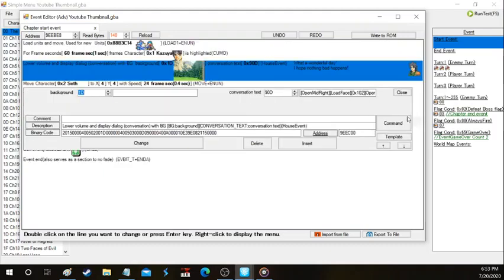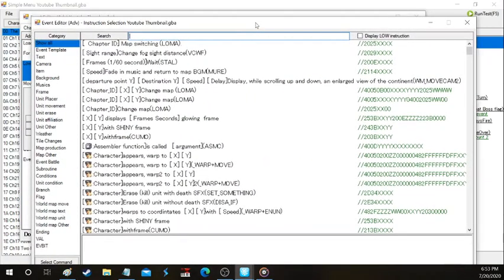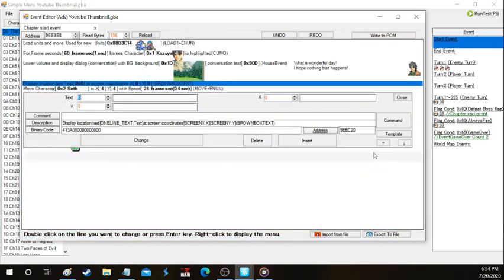We're going to have him say 'I hope nothing bad happens' — great tier of writing. We're going to put the A there. In the game it's going to play the A event, and then afterwards it's going to go on to the next event — this conversation event right here — which is the dialogue with background event. We've got the actual event editor selection right here. For this tutorial the biggest command I use is 'display text at bottom by CG scene' for when I use CGs and I want to make a text box instead of the regular system message.